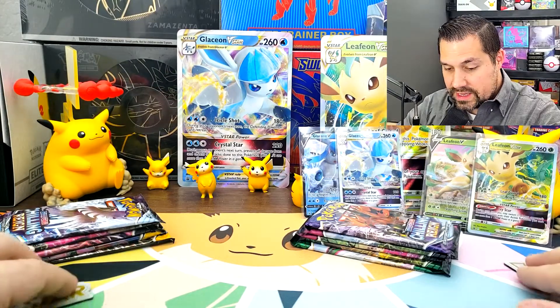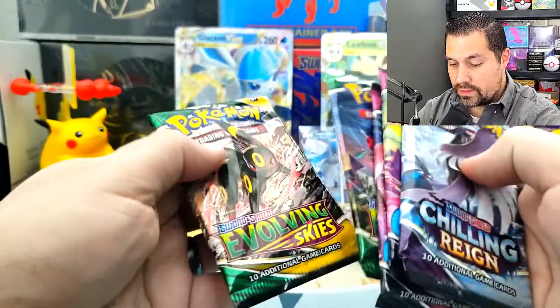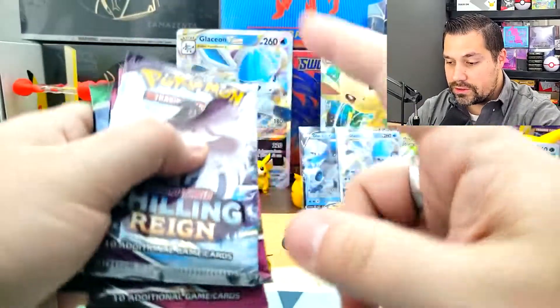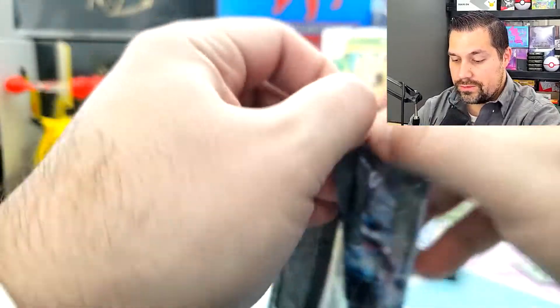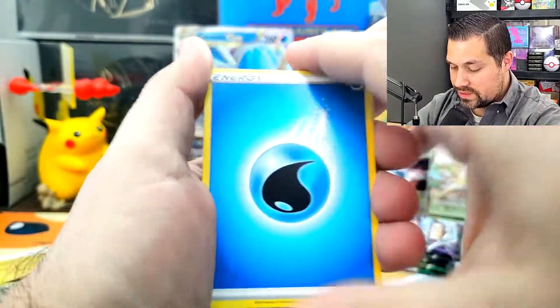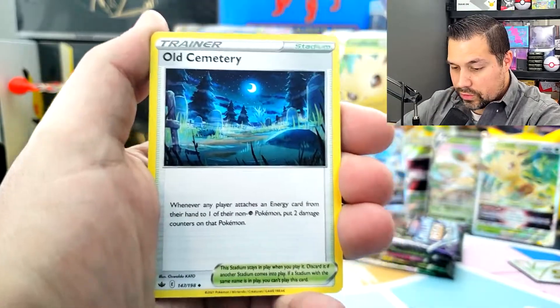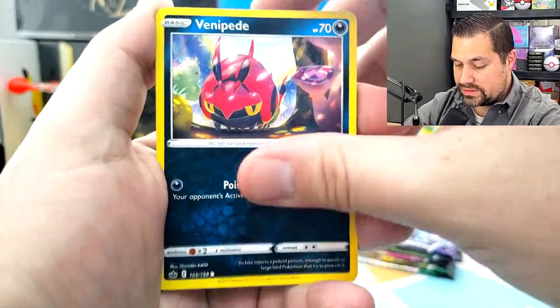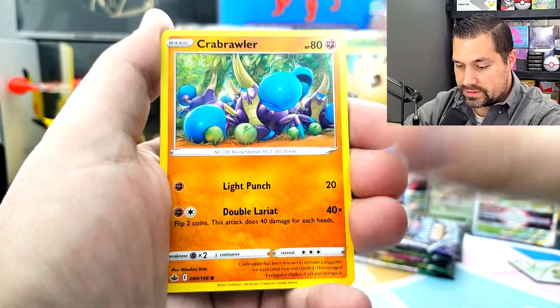Let's open some packs. I kept the piles separate — we have five packs in each of the collection boxes: Chilling Reign, Fusion Strike, Fusion Strike, and Evolving Skies. They both have the same. I'm going to do the packs from the Glaceon box first, just to see what we can get. A little competition. Pull rates — I have no idea. Haven't really seen a lot of videos on this to figure out any pull rates.